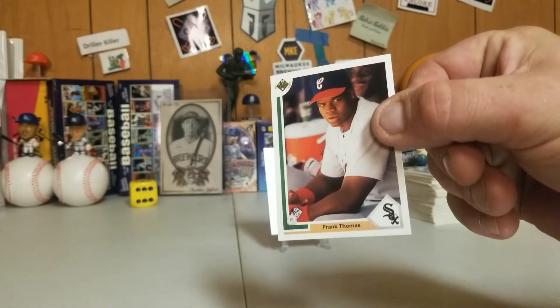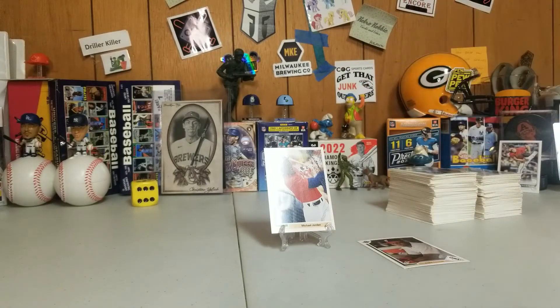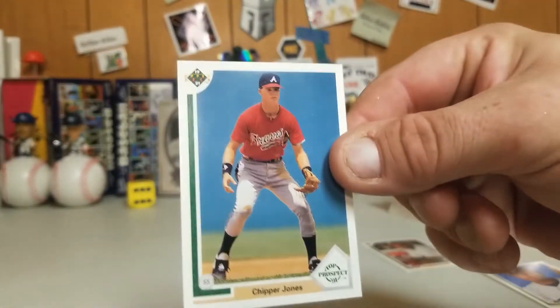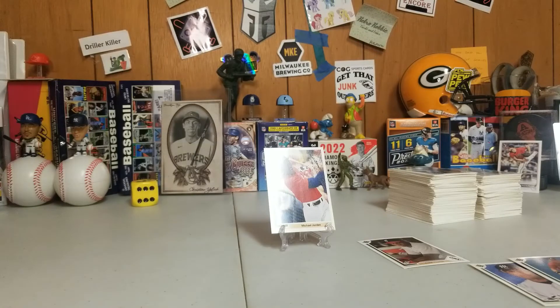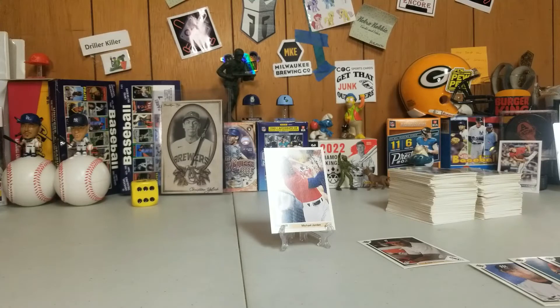One Frank Thomas came out of there — nicely centered, that's a nice card. One Jordan SP, which we've seen — off-center. Two Bernie Williams rookies, one Chipper rookie. I like the Chipper. My thing is, I like Upper Deck rookies for a lot of players better than I like the Topps rookies. Topps really didn't have a rookie symbol during that time frame. They had Future Stars and then the rookie cup. They didn't actually have a designated rookie symbol — kind of like Donruss had the Rated Rookie.